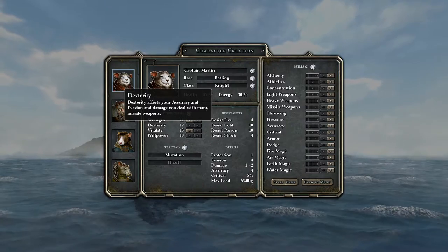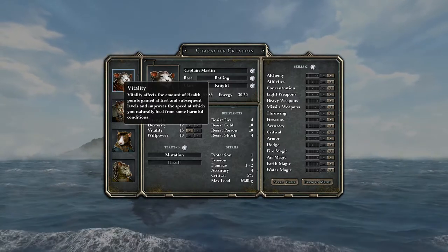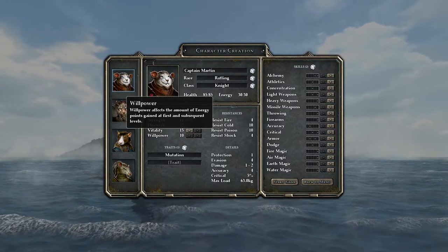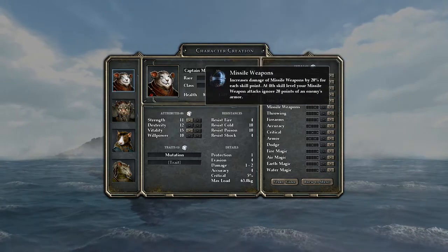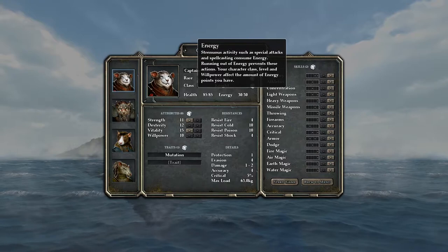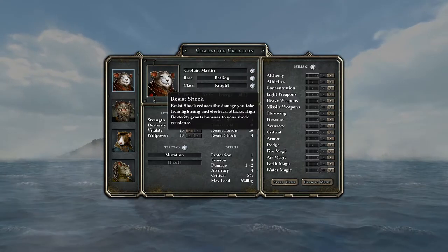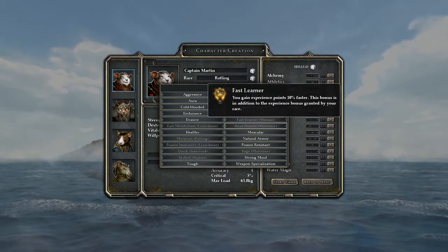Vitality affects the amount of HP we gain at first and subsequent levels, so it's important to get vitality early. Similarly, willpower affects energy - the earlier you get willpower, the more energy you'll have. Energy is used to cast spells, swing your sword, and power attacks. Martin is a little weak but we'll get more stat points from mutation when we level up. He's a knight so he'll have good protection already.